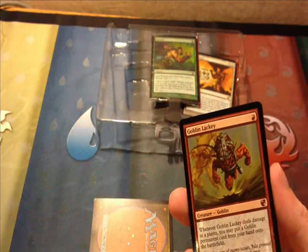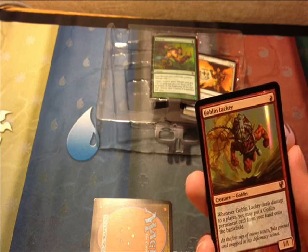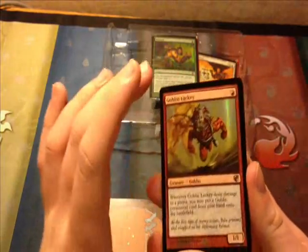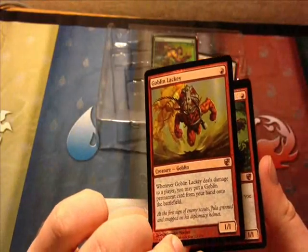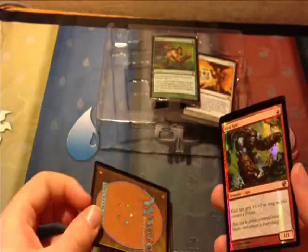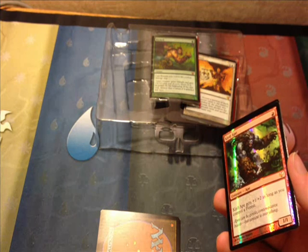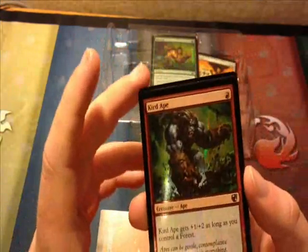Now we have Goblin Lackey, which was banned in Extended in 2003, and printed in Urza's Saga in 1998. Whenever it deals damage to a player, you may put a Goblin Permanent card from your hand onto the battlefield. It's just one mana for a 1/1. So this would be good at the start of games if you've got a high-powered Goblin in your hand — great for Goblin Commander decks. Urza's isn't Modern legal, so possibly Legacy.